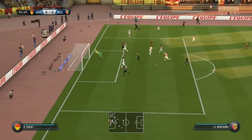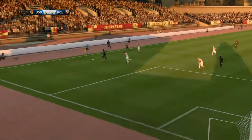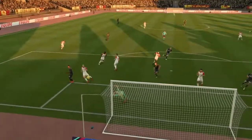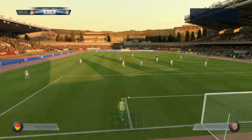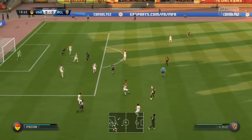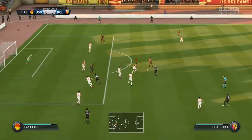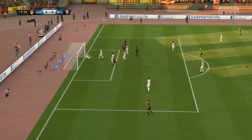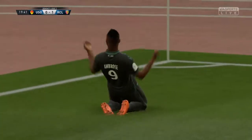Here they come - it's crossed in and that is a poor header from Ambrose, their number nine. Marzu put in a good cross but unfortunately for Lens the header was poor and we escaped there. However they are coming forward again. Here is Gillet - takes it around to Festian, he's got a bit of space, plays it into Bellegarde and Ambrose is in. He fires that in and there's not much Galon could do about that. Ambrose has scored - 1-0 to Lens.